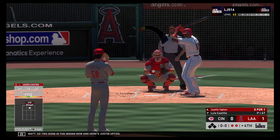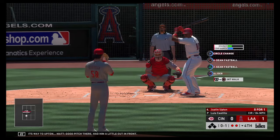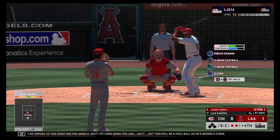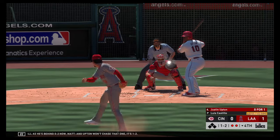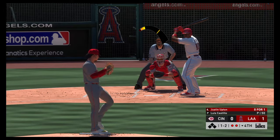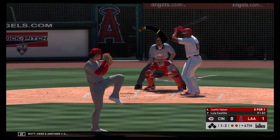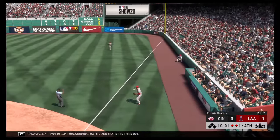Two gone in the inning now and here's Justin Upton. First pitch on its way — good pitch there, had him a little out in front. Hit hard down the line but a foul ball — he's behind 0-2 now. Upton won't chase that one — it's 1-2. He fouls this one off again. Popped up — Votto in foul ground and that's the third out.